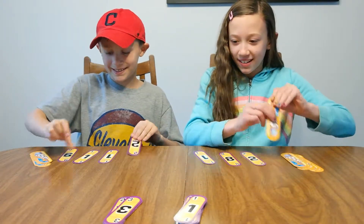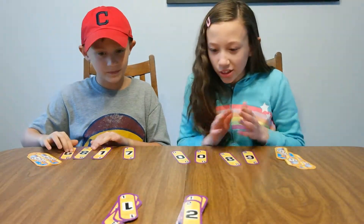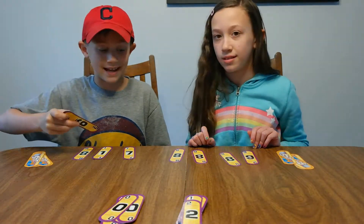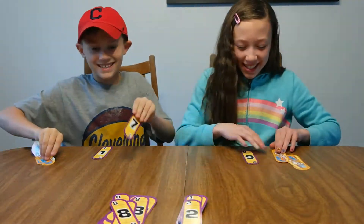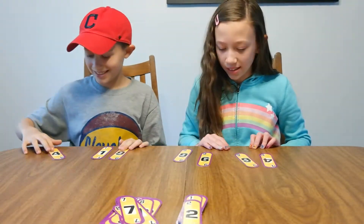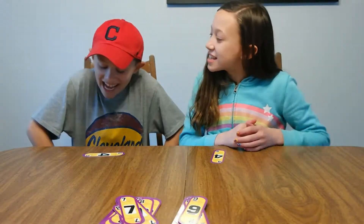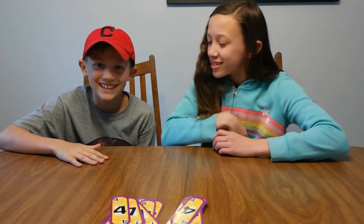Play continues with one, two, one, two. We both have almost the exact same numbers and can't play anything, so we flip a new card. Since it's a zero, I can go to nine. Eventually we both flipped our last cards and we're both out — so it's called a tie. Good game!